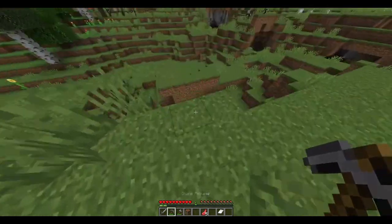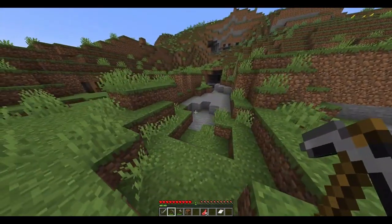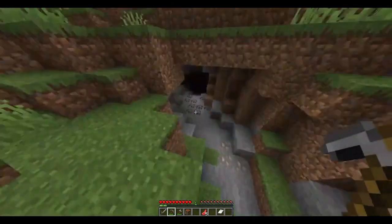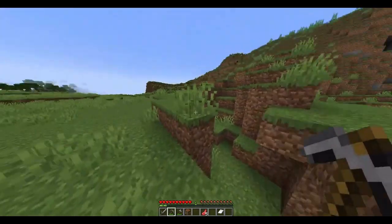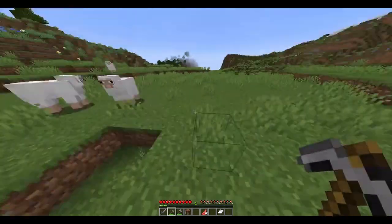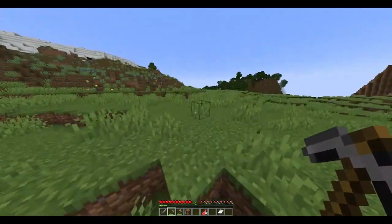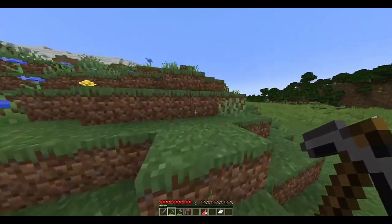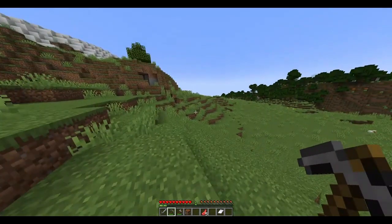Coal is usually not that hard to find. Ideally, you want to find coal close to the surface, because if you find coal deep in a cave, you could get killed by hostile mobs. I found some coal, but it looks a bit dangerous near a cave opening, so it's not worth the risk. Another good place to find coal is in a mountain biome — not a snowy one, but one with exposed stone. Until nightfall, we can try to find some coal.